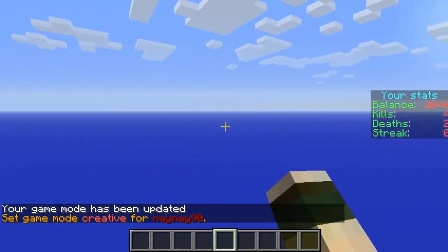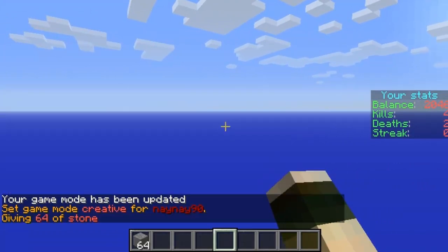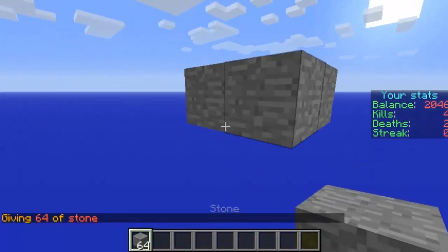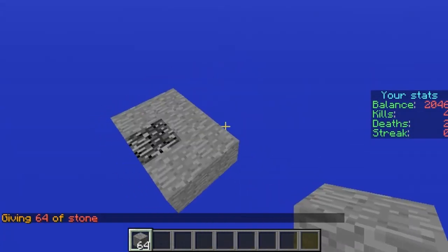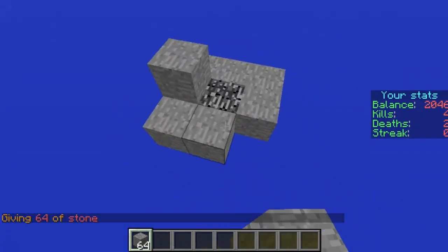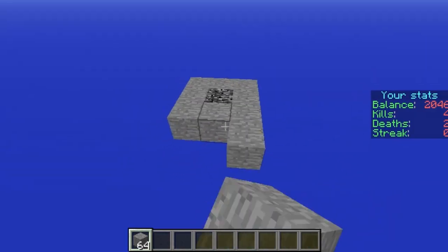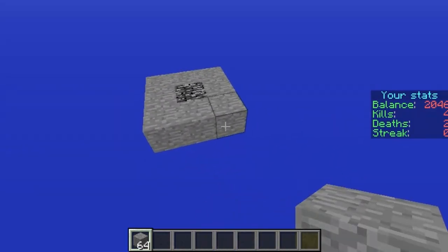I'm now there — as you can see there's just this one block and that's it. I can just go around building around it, and if you fall off you'll die. I'll just give myself some stone. You can build around it and make some of these maps that players build. If you don't like using MCEdit, this is a great alternative — you can just spawn a world that has nothing and build around it.